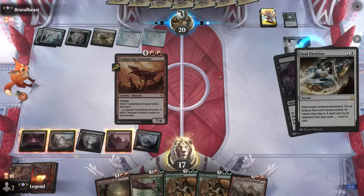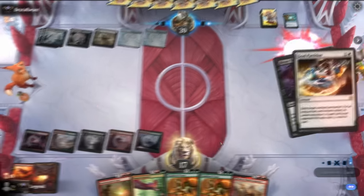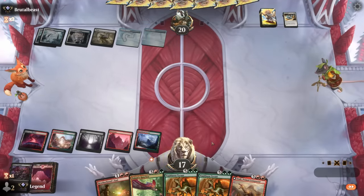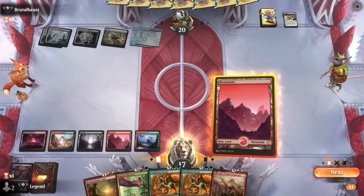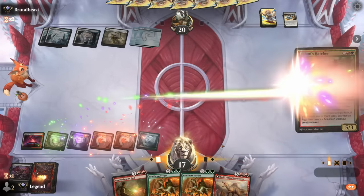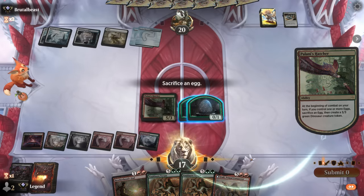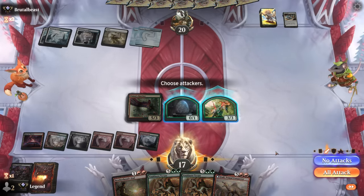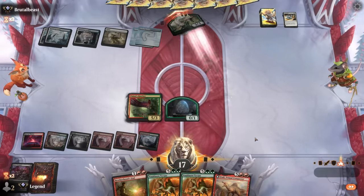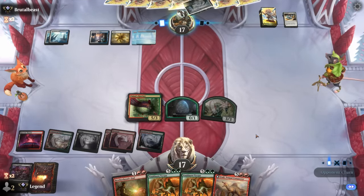Now I think I do respond with Carnosaur. We ended up hard-casting it and then go for a Hatcher. Our opponent may need to use a sweeper to clean up, and if we draw another land we can resolve one of our seven-drops.